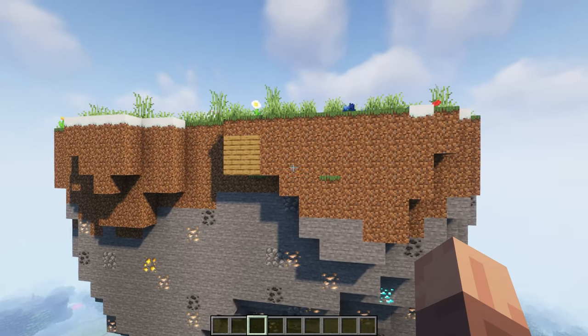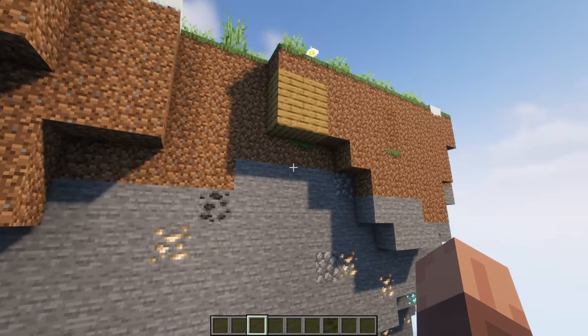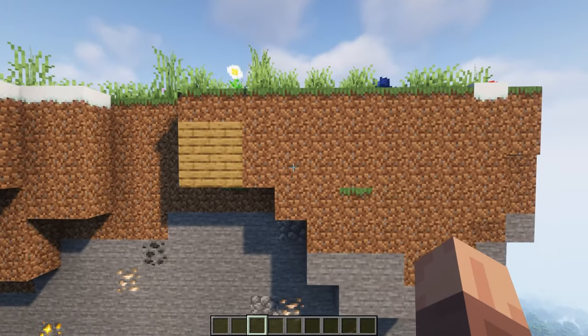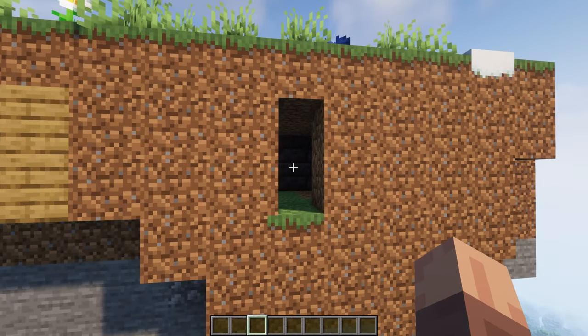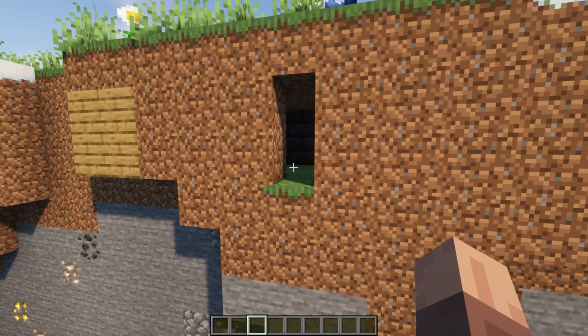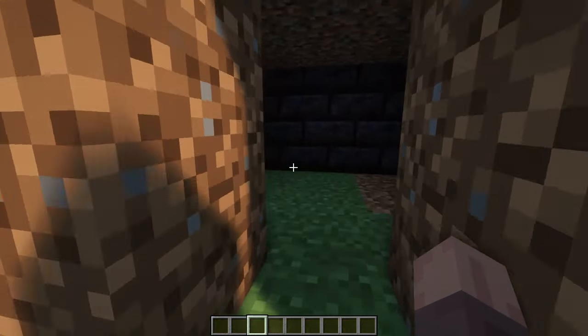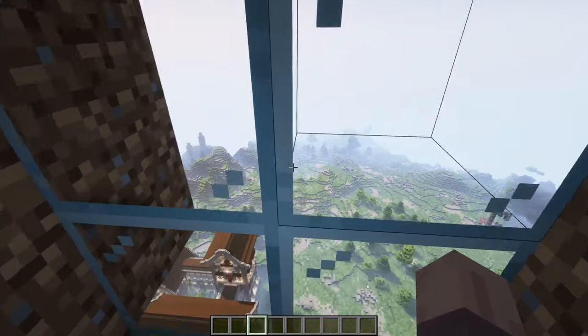The next mod we are looking at is Secret Rooms. This mod adds a bunch of secret room features that you can use to hide your base. These are all super creative. The first one we are going to look at is the dirt door — you can craft doors of pretty much every block that will blend in with the surrounding area, such as dirt doors, stone doors, and so much more. It is going to help you hide your base.